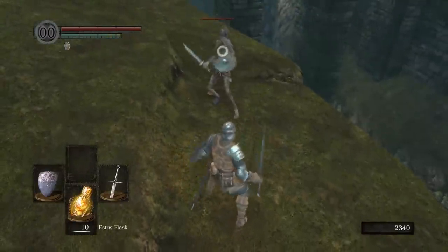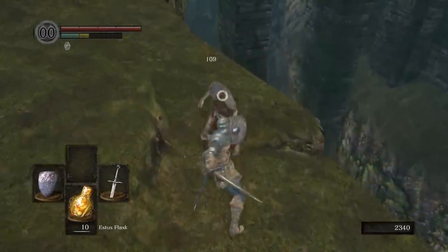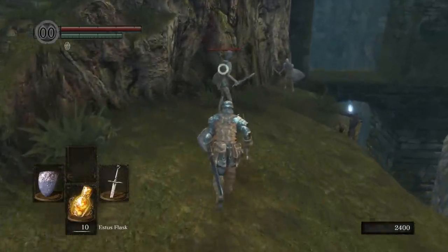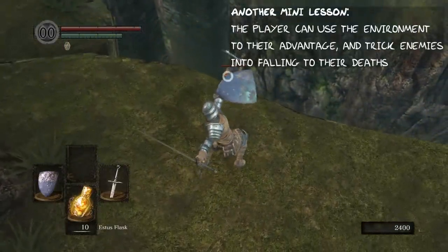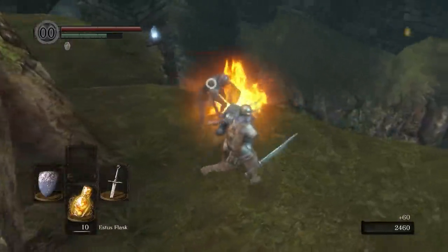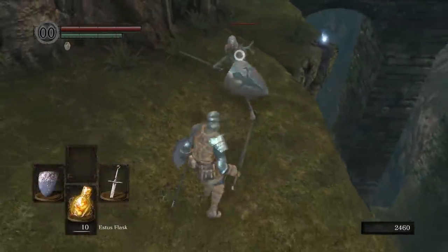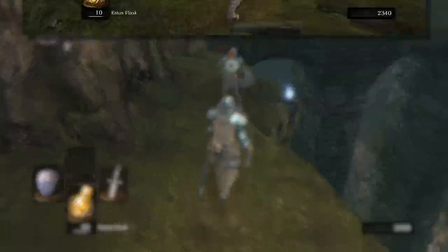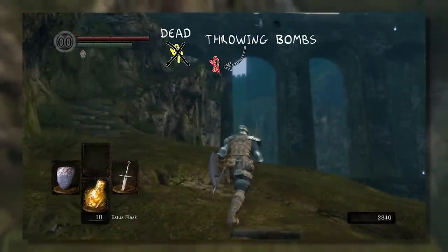The approach toward the cliff gives you a good view of everything you're about to fight, and the prepared player will generally prevail. After dispatching the new foe, the player will usually have moved toward the shielded enemy in the back. From the Asylum, we learned that enemies with strong shields can be taken down easily with a parry or by throwing them off balance, but once again, an unexpected obstacle: from above, another enemy is throwing firebombs down at you, presumably while you're fighting this guy.